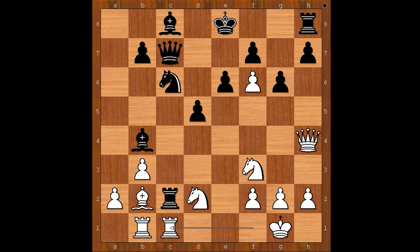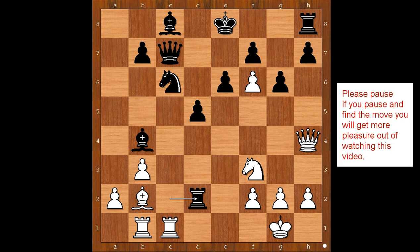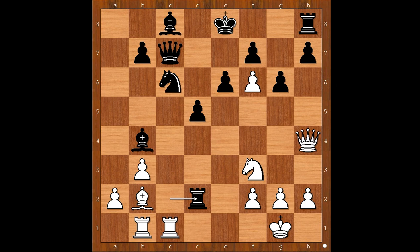This is becoming very interesting. Black to move — what would you do? Rook takes knight on d2 was played. Rook takes rook looks like the most natural move, doesn't it? Rook takes knight. White to move. We have reached the most critical position of the game. What would you do in this position if you had white pieces? Please pause and find the best move for white. Did you pause? What did you find? Did you find this beautiful move — queen takes on b4?